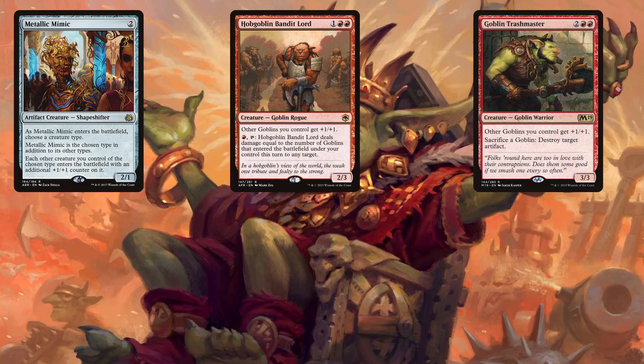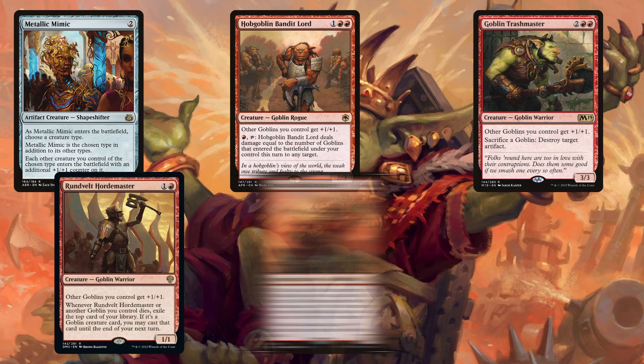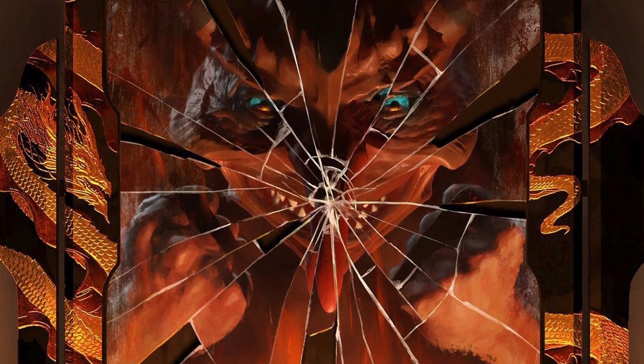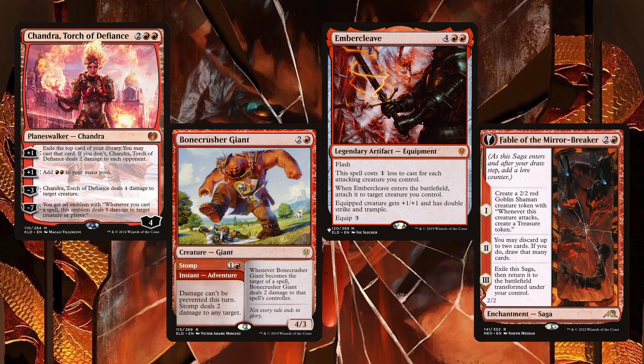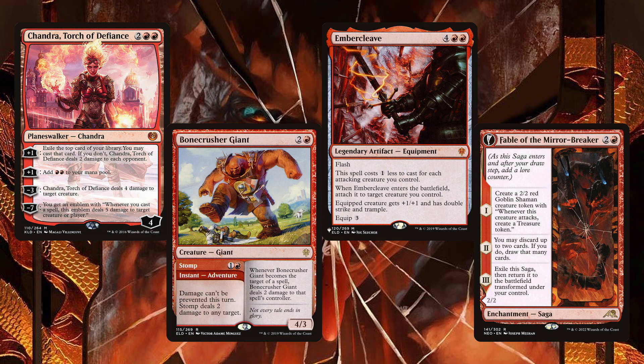And always more resilient than they are smart, some of the best cards in the deck do both, like Rundvelt Hordemaster, Muxus, Goblin Grandee, and Vanquisher's Banner. And while we are a goblin deck, that doesn't mean we're lacking in the burn department. We're still a red deck at heart, so really take your pick — just know that Lightning Bolt's available, so probably pick that one. Then finally we have some generically good red cards like Chandra Torch of Defiance, Bonecrusher Giant, Embercleave, and Fable of the Mirror-Breaker — which, let's face it, happens to make two goblins as a nice treat, but not the reason we're playing the card.